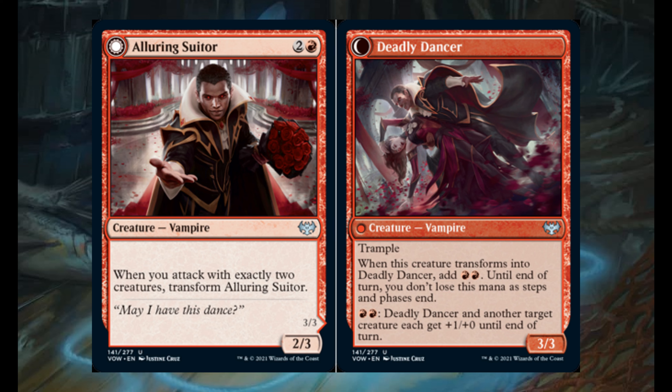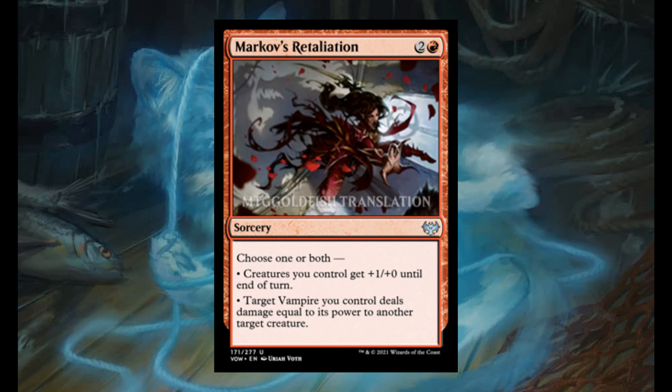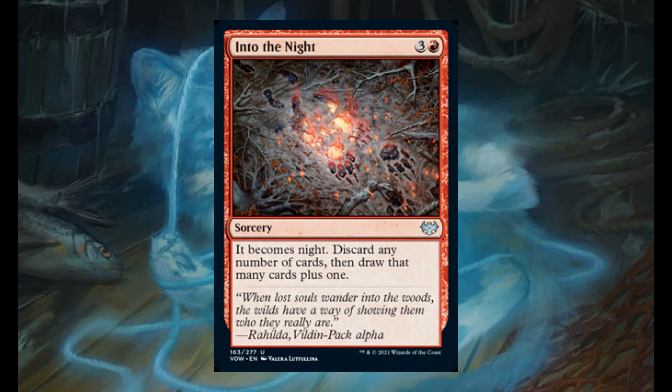Mark of Saturation for 2 and 1 red. It's a sorcery. Choose 1 or both: creatures you control get plus 1/plus 0 until end of turn, or target vampire you control deals damage equal to its power to another target creature. Into the Night for 3 and 1 red. It's a sorcery. It becomes night. Discard any number of cards, then draw that many cards plus 1.